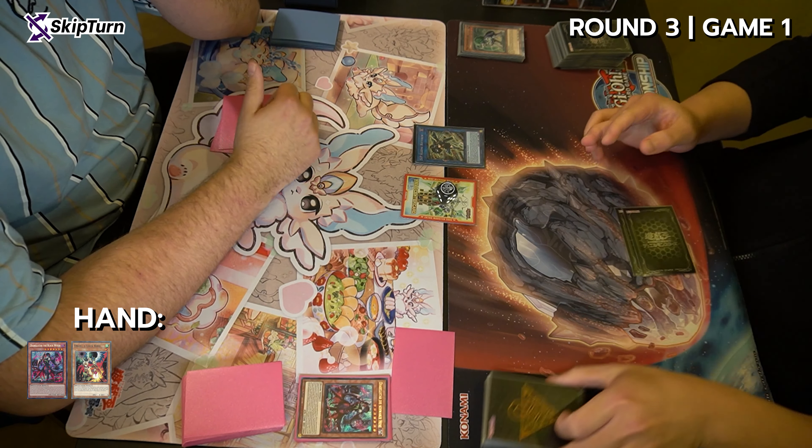I bring out the Airlifter. I normal summon Airlifter, Airlifter effect to grab another spell, which will be the Emergency — a pretty standard line at this point, it happens so consistently. This brings out the big boy. I'm actually in a very comfortable situation and thinking about Ibli-locking him. I go Emergency set Reinforce, just to be sure not to get Ogre'd because I know he's on Ogre. I activate the effect of Turbulence, setting four.